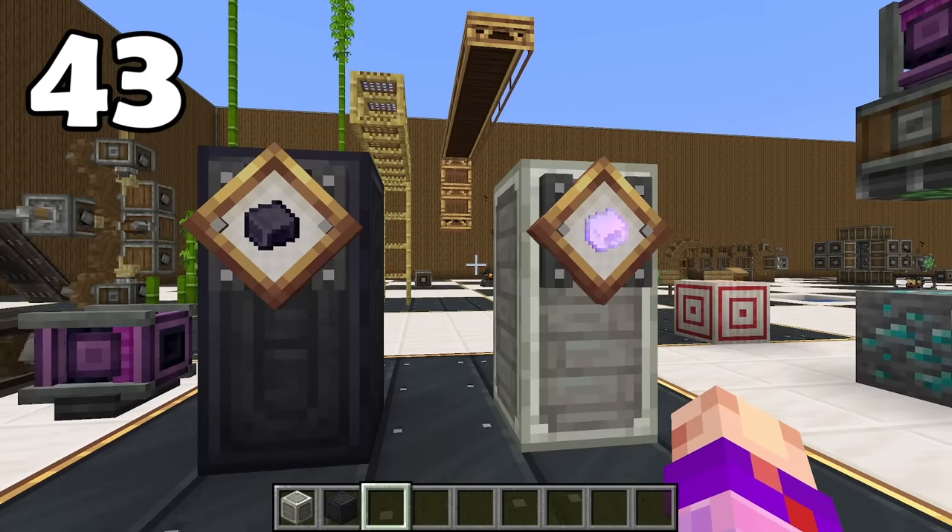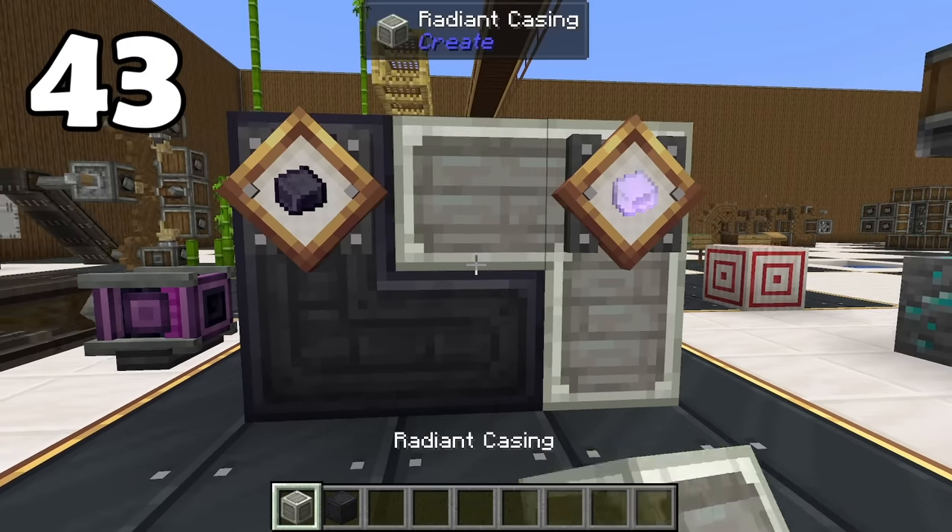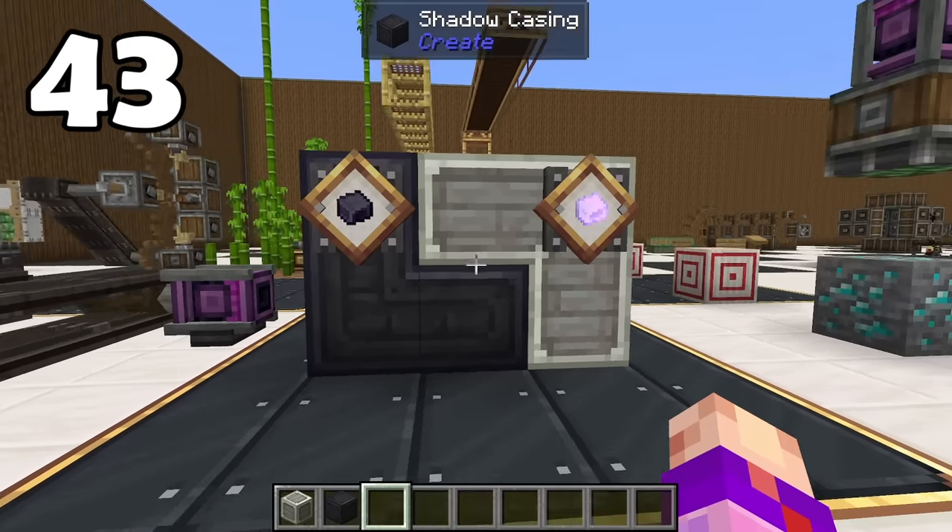Refined radiance and shadow steel are still accessible through console commands, and I just hope they bring them back one day because their building blocks are really pretty.